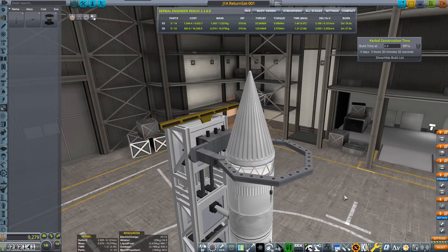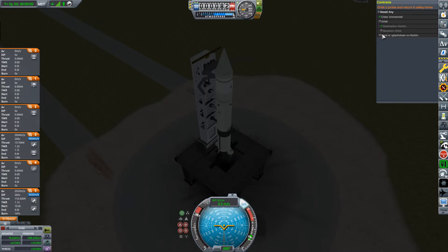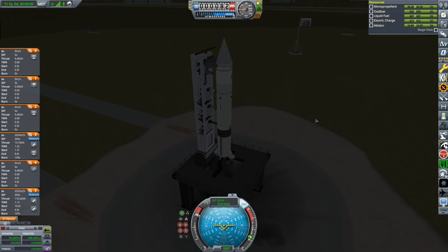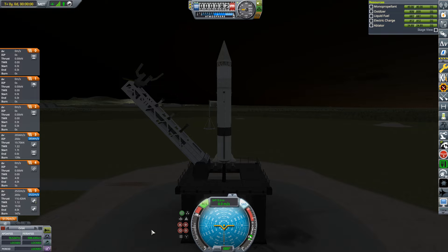I'm going to set the parachute up, let it build, then head to the launch pad. For the first time trying to get something back from orbit — hope this is successful. As we get into orbit with the second stage, we'll get the tick for the contract, then deorbit, decouple from the heat shield module, and hopefully get through the atmosphere. Here we go — three, two, one.